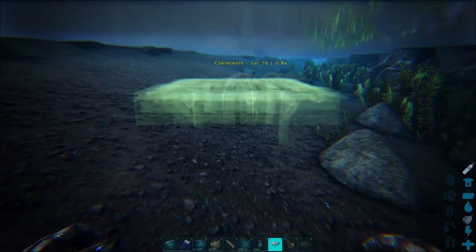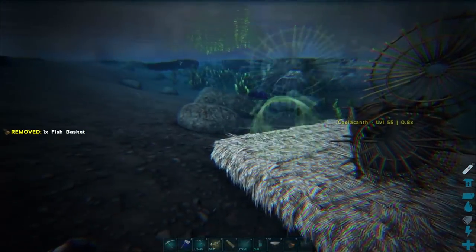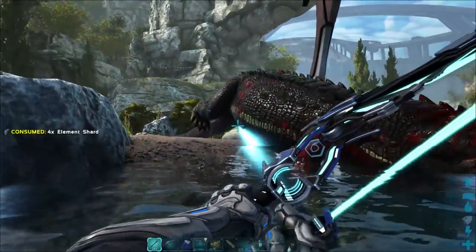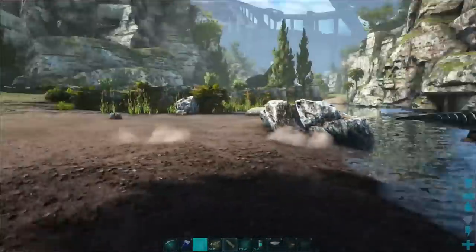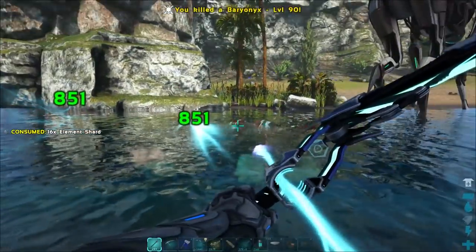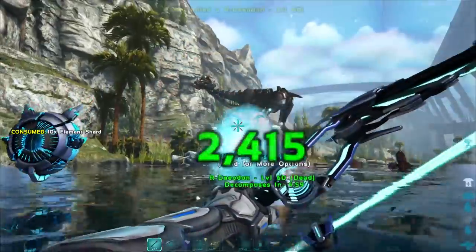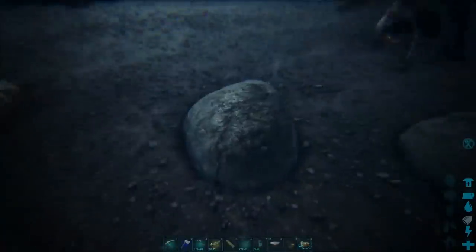I've been trying to find a lake with a whole heap of them, and we're on our way to somewhere that should have some because I've seen them there before. You can see this coelacanth is absolutely trapped with nowhere to go - it's only 0.8 but even that should provide more effectiveness and affinity than a normal mega piranha, because mega piranhas can only go up to 1.0 maximum size.